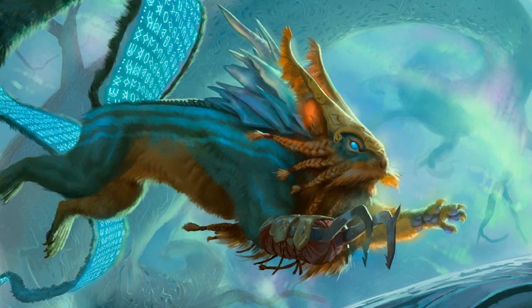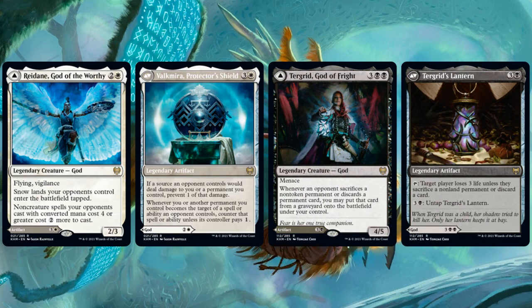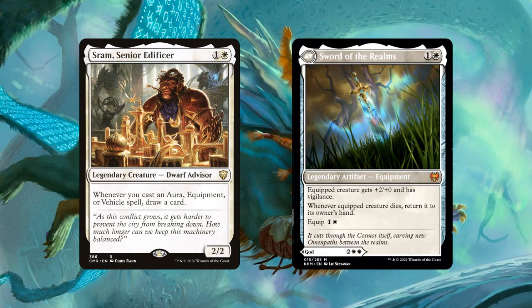I won't discuss each of the gods here because some are not very compelling, and others have obvious play lines that would be better covered in a dedicated deck tech. Let's talk about some gods that haven't received as much attention as I think they deserve. First, Halvar, God of Battle, and Sword of the Realms. Halvar is a 4/4 that costs two white white — it gives all equipped and enchanted creatures you control double strike, and at the beginning of combat you may attach target aura or equipment attached to a creature you control to another creature you control. Sword of the Realms is an equipment that costs one and a white, equips for one and a white, gives the equipped creature plus two plus zero and vigilance, and when the equipped creature dies you return it to its owner's hand. The Halvar side lends itself to another mono-white equipment deck, but without all the card advantage offered by SRAM, so not particularly exciting even if reasonably strong.